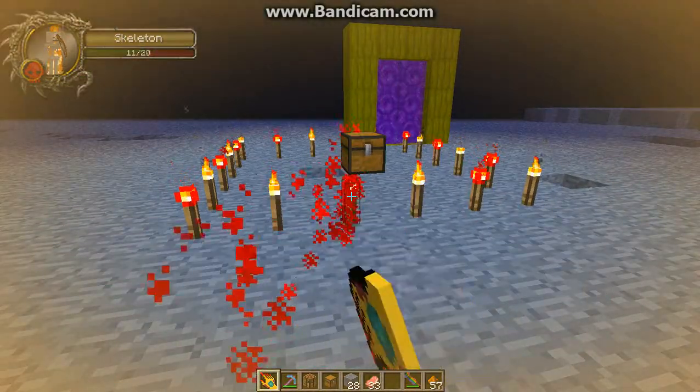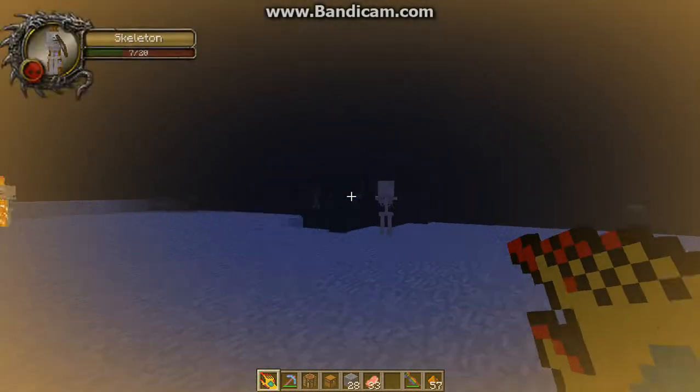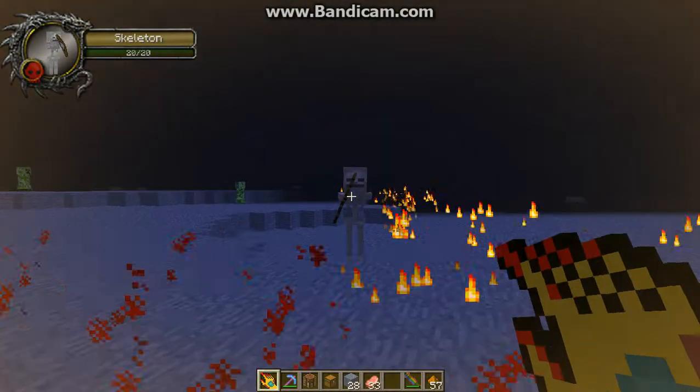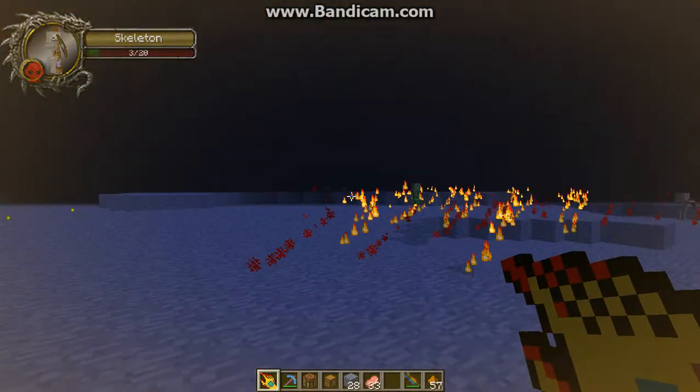Redstone particles — also, there's a glitch where they appear behind everything. They push things up in the air and back. See? It just launches them really far.